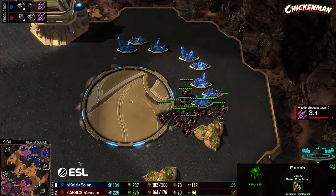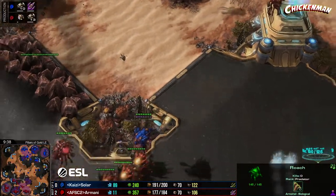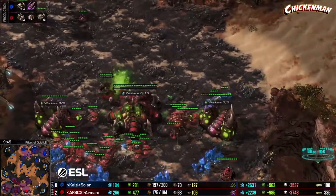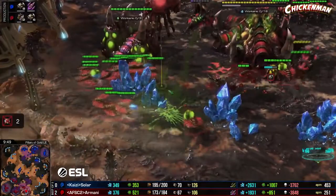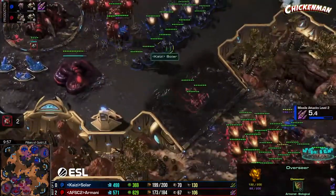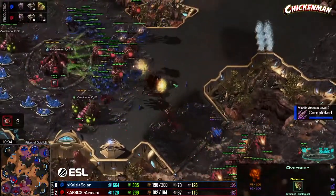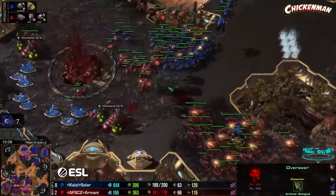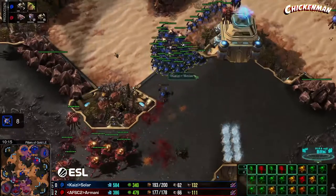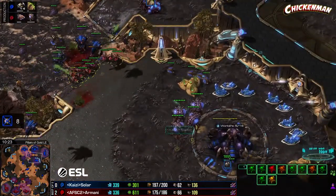Burrowed roaches available — they should have tunneling claws as well. A few banelings going to try to run in. Solar going to attack — he's got a great position on the high ground. Armani tries to brave it — beautiful bile shots to start, but he decides against it and lets his fourth base go. Piles connecting so nicely. But those burrowed roaches from earlier get eight drone kills — so while Solar kills the base he loses a whole bunch of drones.